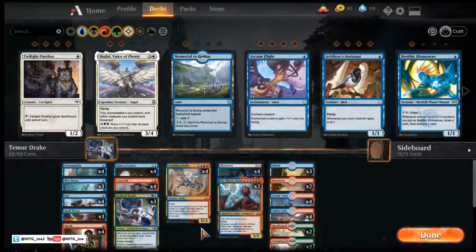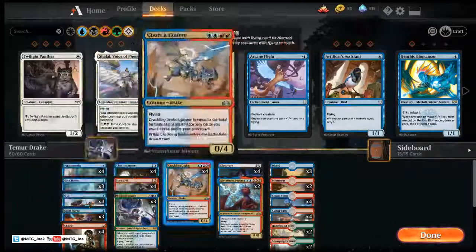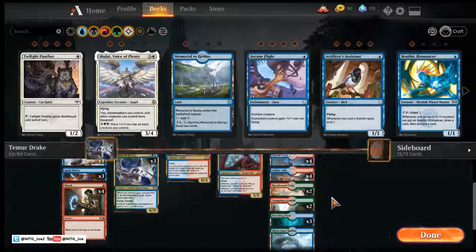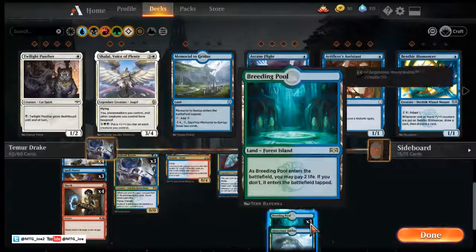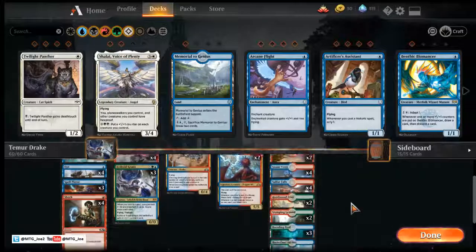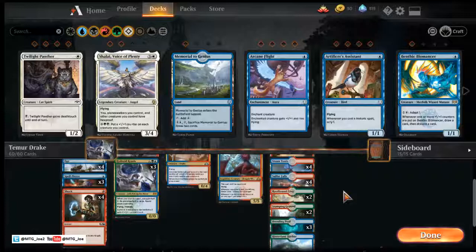Of note, we aren't playing Enigma Drake in place of the Hydroid Krasis. We're also playing two of Niv. For mana base changes: two Rootbound Crag, two Stomping Grounds, three Breeding Pool, and a Hinterland Harbor — really just trying to keep up what I have in terms of these Temur rare duals to hit the number there.